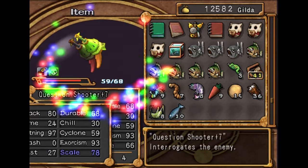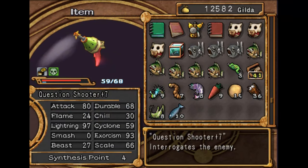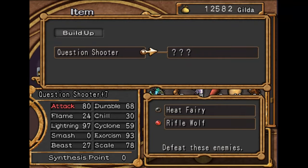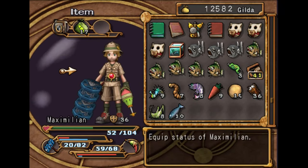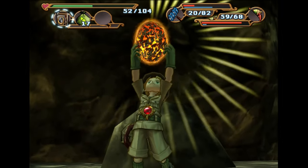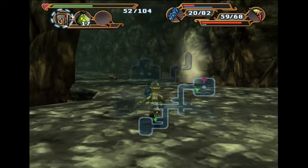It's probably not enough scale to get it ready to level up. Oh, it is — okay, it just needs attack now. But we also need to beat a heat fairy first before we can build the thing up. I think we can build this up in this chapter — pretty sure we can, but if not, chapter 6 for sure.